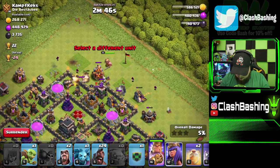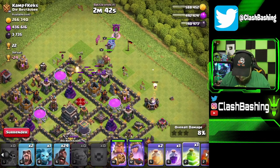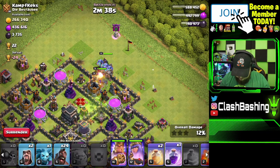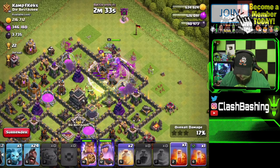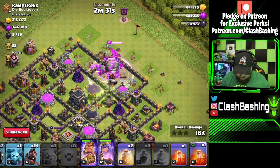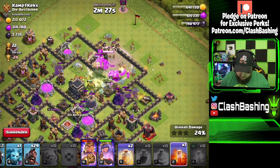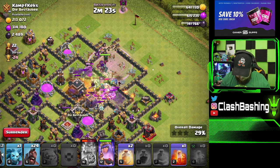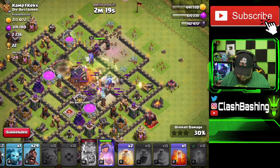We're going to go king, queen, bowlers right up the middle, then jump through this compartment — nice — and rage right in here to take down the enemy queen. You'll usually use your higher-level poison on whatever comes out of the clan castle. We do get clan castle troops here — and I missed a witch. Oh no, that could actually be pretty bad.